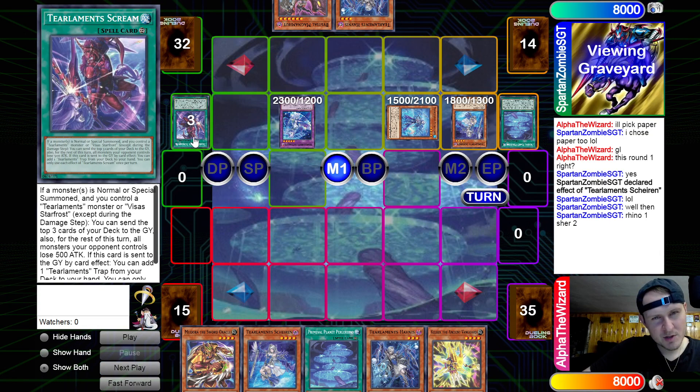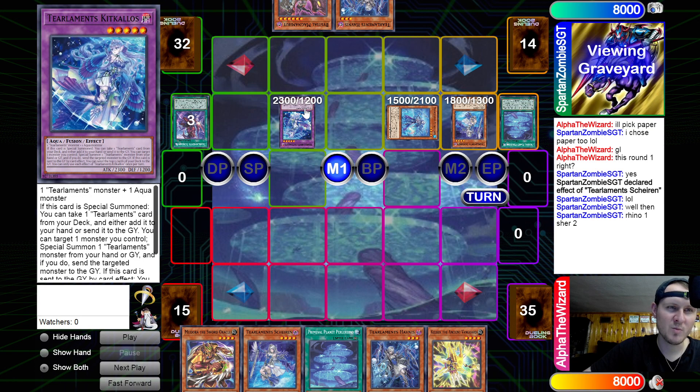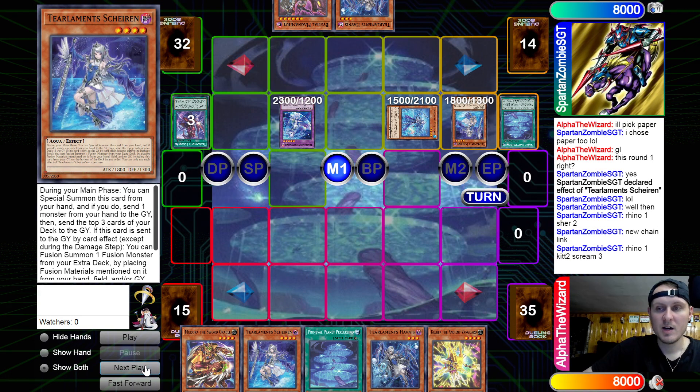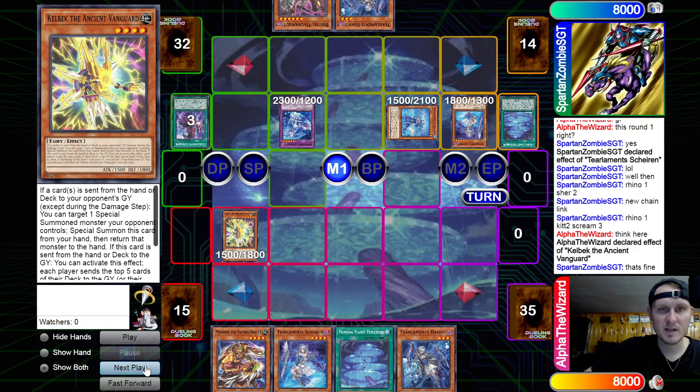Do you dump Scream here? I feel like you don't dump Scream here. Wait — you always dump Hobnus here, right? Or am I tripping? Because you could just activate the Scream when you get the Kit effect, and then you mill 11, and then just use Planet effect to pop that to add the trap anyway. New chain: Rhino one, Kit two, Scream three. I think he's just trying to guarantee the trap. I mean, this wasn't a bad play — he said that's fine.